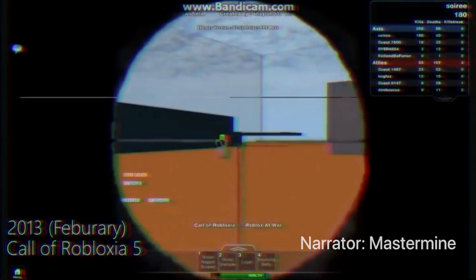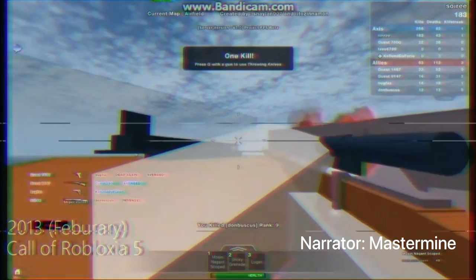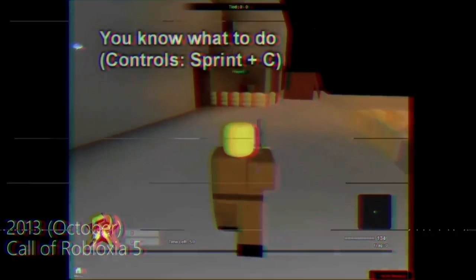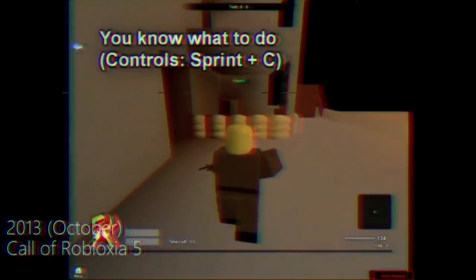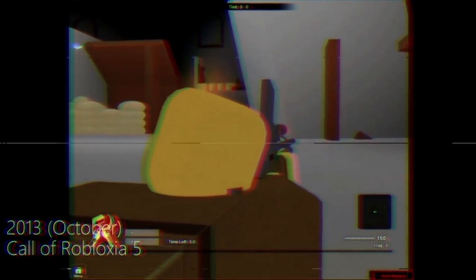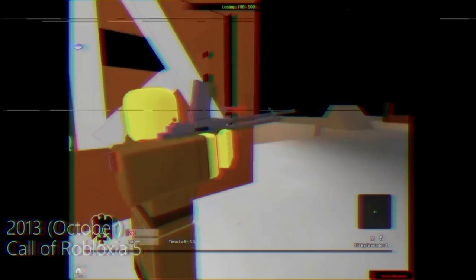The game was incredibly simple. You could not slide, but you could do nearly everything you could in the then-current build of Call of Robloxia, being dolphin diving and sprinting. Fun fact: the timer that you see every time you load into a match is the exact same timer as it was during the Alpha stages and during Call of Robloxia.